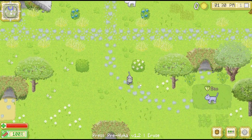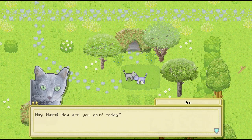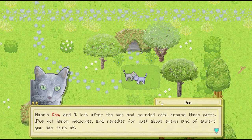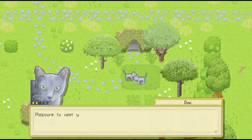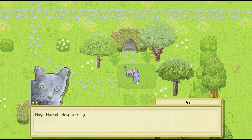There's another kitty over here who's part of the forest colony. He says: "Hey there, how are you doing today? I don't believe we've met before. Name's Doc, and I look after the sick and wounded cats around these parts. I've got herbs, medicines, remedies for just about any kind of ailment we can think of. If you ever feel icky inside or out, come find me — I've got whatever you need to get back to tip-top shape." So it seems Doc is going to be a healer.